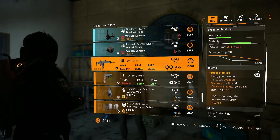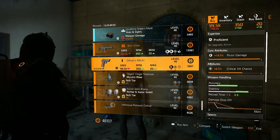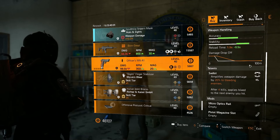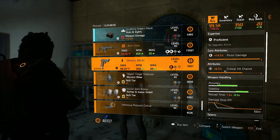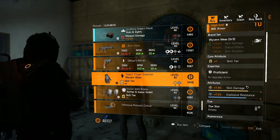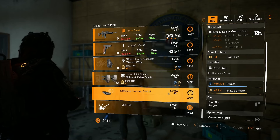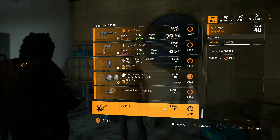We've got a Born Great — it's a shame that the gun is trash, but you could roll damage to targets out of cover on this with a little bit of optimization. We've got an Officer's M9A1 — not a gun for me and definitely not worth picking up. We've got some Wyvern gloves with skill damage — might be worth picking up if you need a pair. RNK is meh, headshot damage mod is meh, and a damage mod for the Blinder.